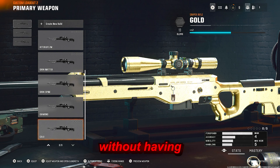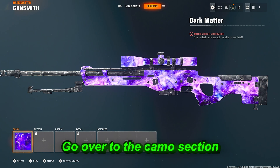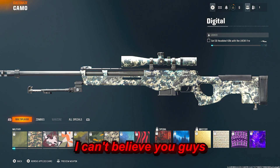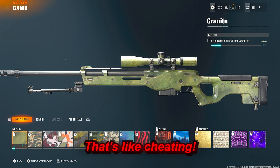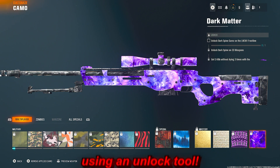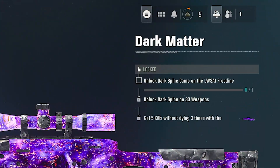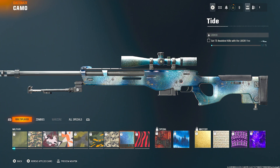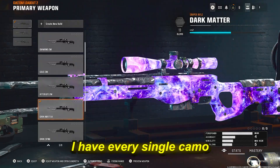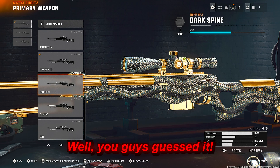As you can see I have Dark Matter equipped. Go to the gun, go over to the camo section, and all of these camos are locked. I am not using an unlock tool — I would never do that, I absolutely love Activision. As you can see my Dark Matter is locked, it says I have no progress, and all of my zombie camos are locked too. But wait — I have every single camo on my guns. How is this possible?